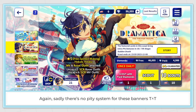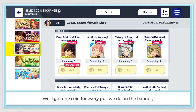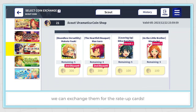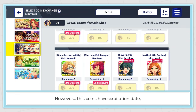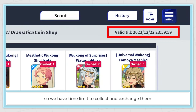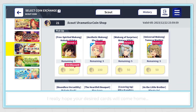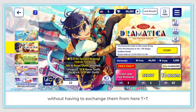Sadly there's no pity system for these banners, but we have scout coins. We get 1 coin for every pull on the banner, and if we collect enough, we can exchange them for the rate-up cards. However, these coins have an expiration date, so we have a time limit to collect and exchange them. Obtaining rate-up cards using this method is really expensive and painful — I really hope your desired cards come home without having to exchange them.